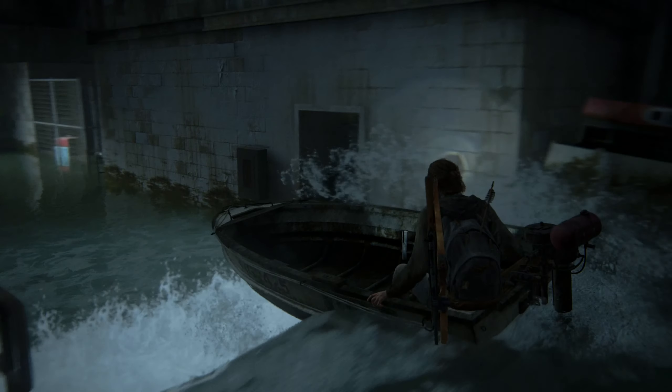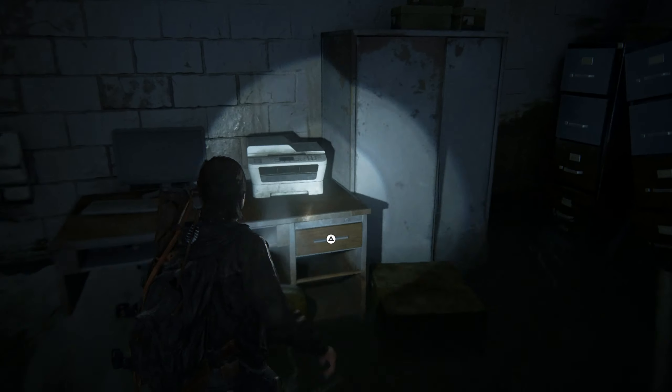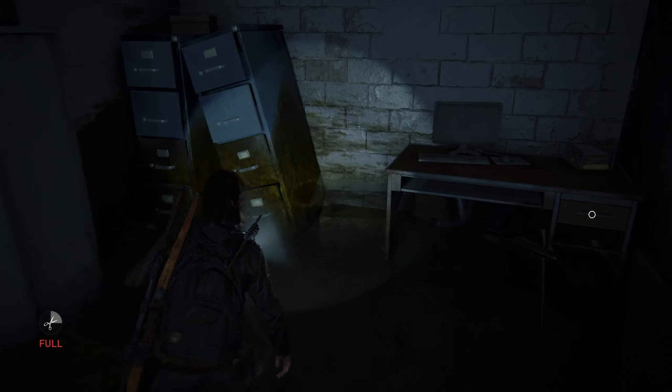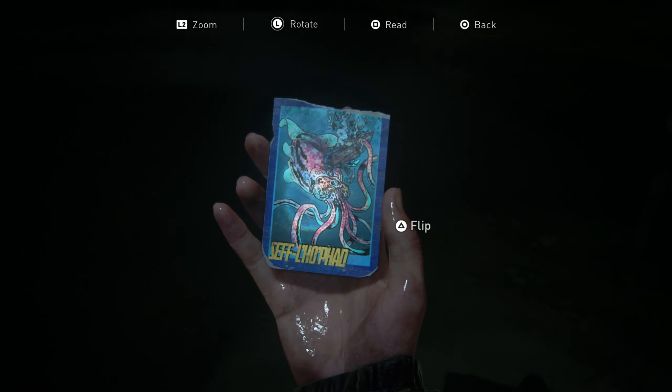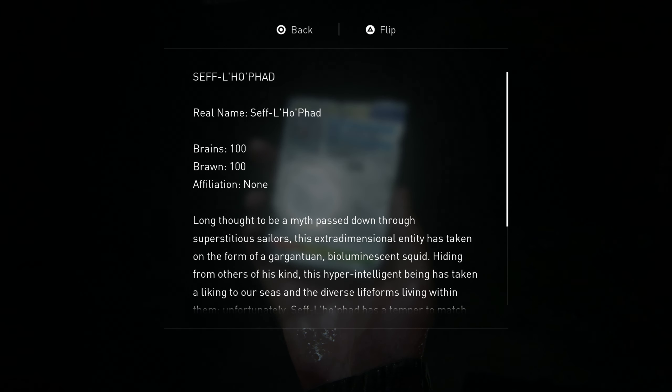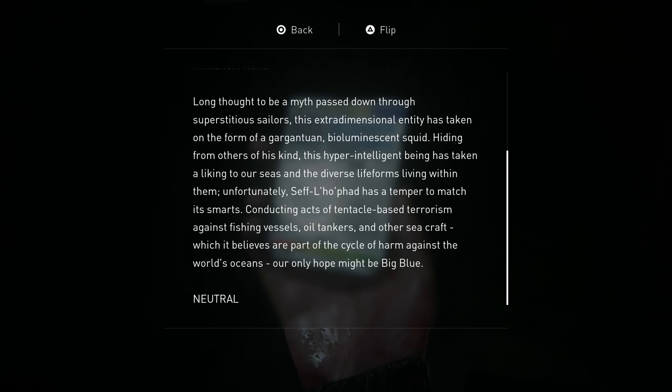See this open door on your right side - make sure you don't miss this, hop out and head through the door. There's a drawer here we can open - there's some scissors in there. There's a trading card in this drawer in the back right corner. Let's have a read: Cephalopod - brains 100, brawn 100, affiliation none. Long thought to be a myth passed down through superstitious sailors, this extra-dimensional entity has taken the form of a gargantuan bioluminescent squid. Hiding from others of his kind, this hyper-intelligent being has taken a liking to our seas - unfortunately Cephalopod has a temper, conducting acts of tentacle-based terrorism against fishing vessels and sea craft. Our only hope might be Big Blue.